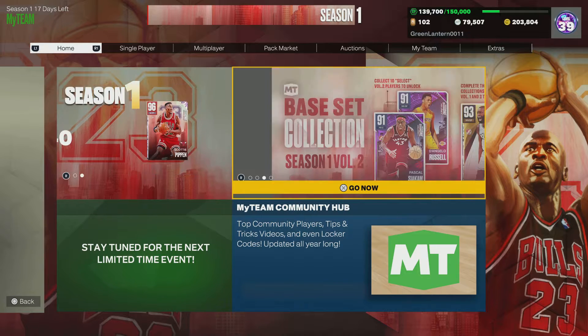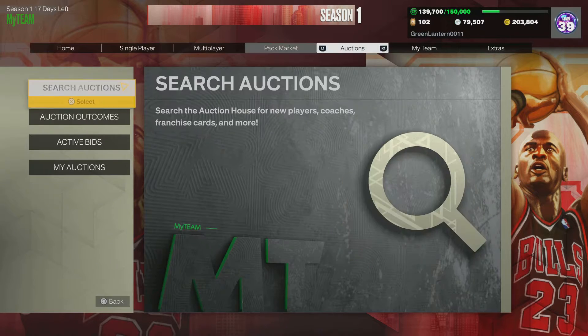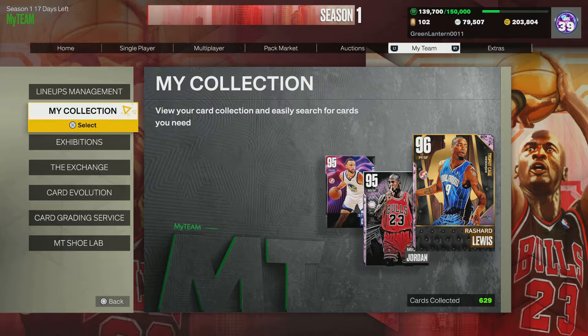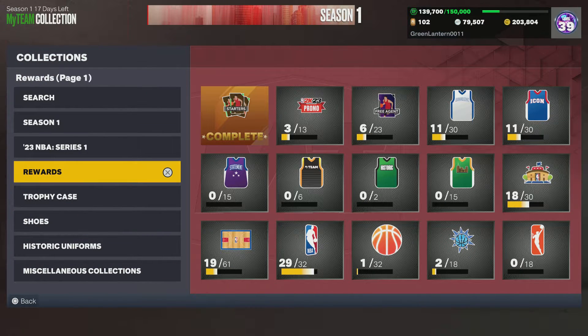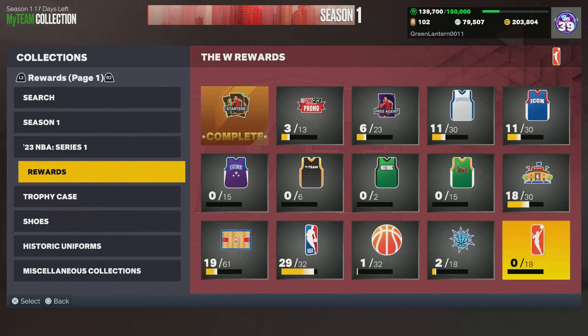After entering My Team, right bumper over to the My Team tab and then down to My Collection. When selecting My Collection, go down to Rewards. In the lower right-hand corner, you'll see the WNBA logo.